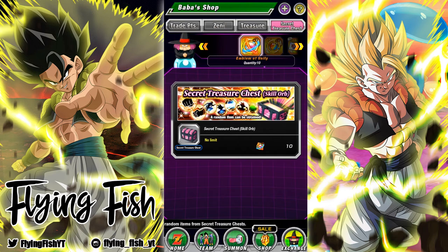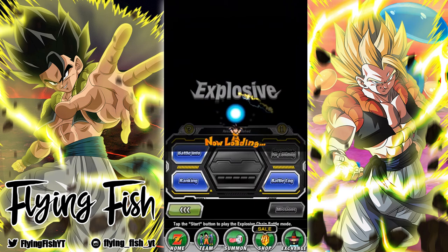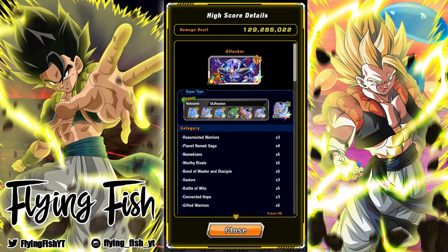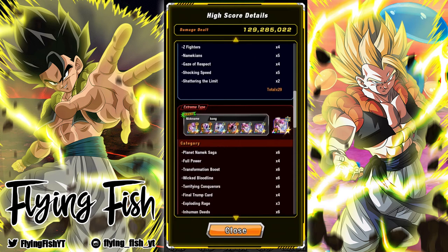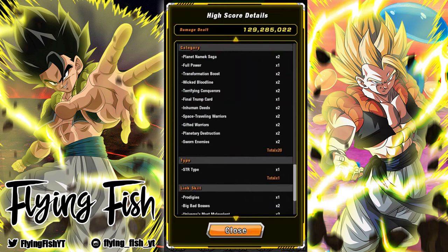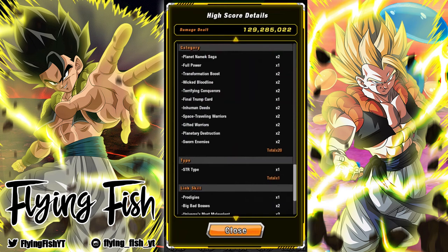Let's look at the chain battle results. We can't see exactly what the top 1% cutoff was, but my score is a bit higher than what I got in my video — I was able to do a little better because I got lucky with the friend Frieza showing up and getting a bunch of Namek saga characters, as well as picking Blows for the heroes. You generally want to pick Friezas.